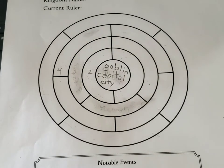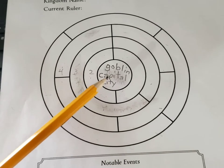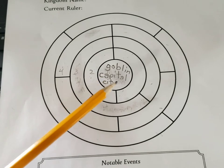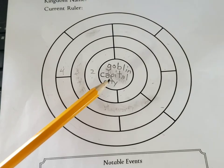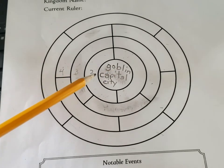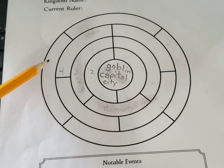I want to spend time with the kingdom sheet because it is a really critical and unique part of this game. Here in the center, that's going to be your capital — that's going to define the rulers of your kingdom. I decided on goblin, so my king is going to be a goblin. This will also yield, for example, a prince or princess — basically your higher hierarchy that are the rulers of your kingdom. So capital city comes first, then you have these other circles coming out: number two, number three, number four. Number five is reserved for another purpose.